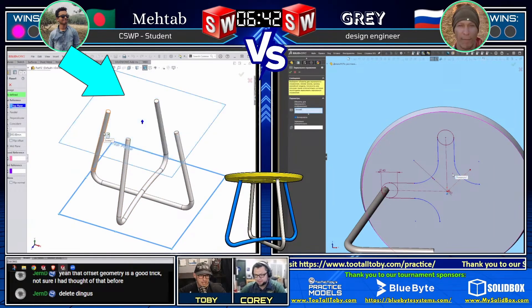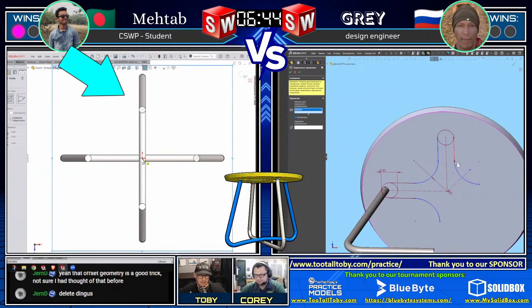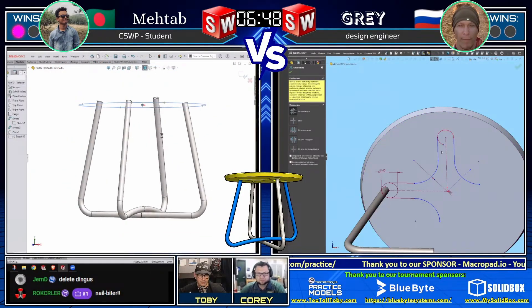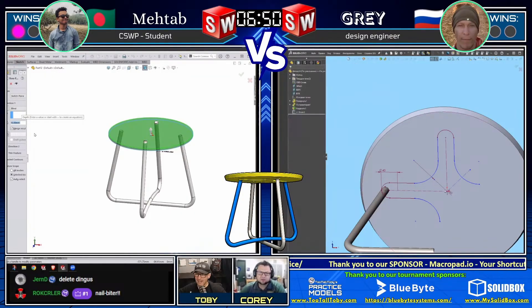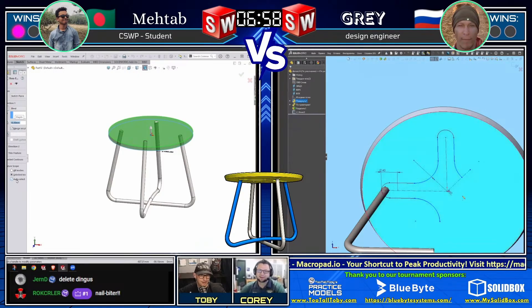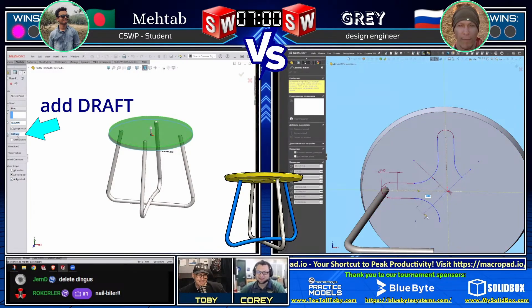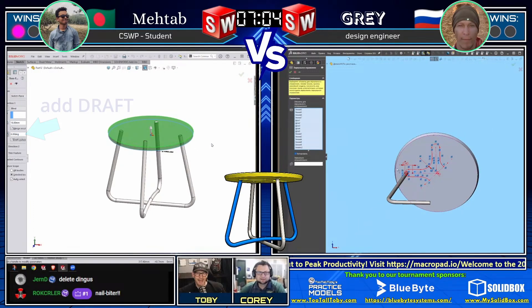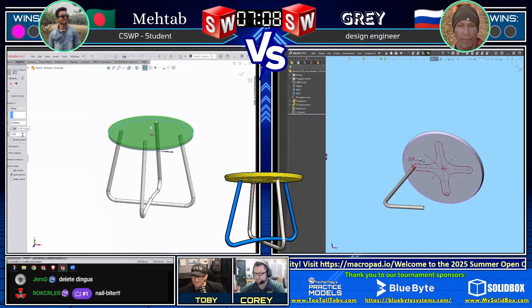Matab looks like he's opting to create a reference geometry plane and will sketch upon that plane. Interesting approach here - sketching it as a solid and extruding it. He's in preview mode, thinking through it. Going to add the draft in the extrude. Wow, Matab - very nice.